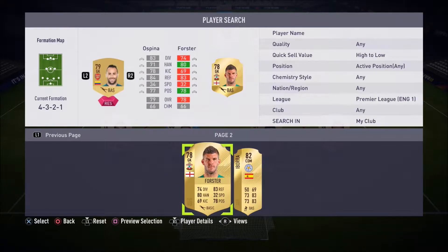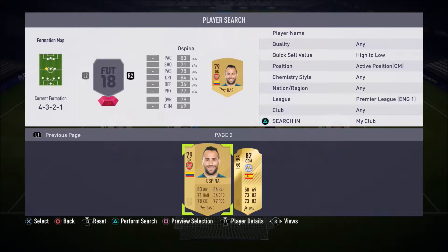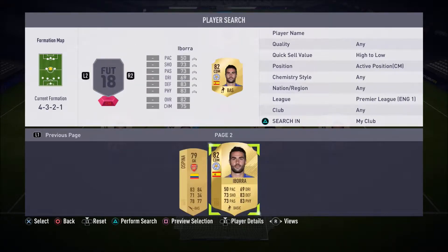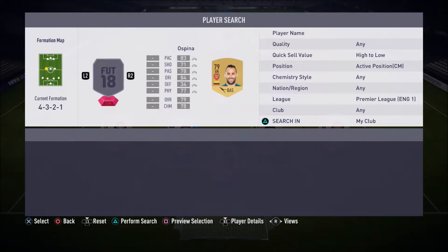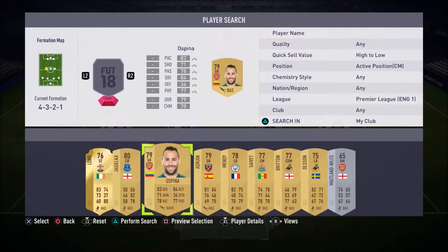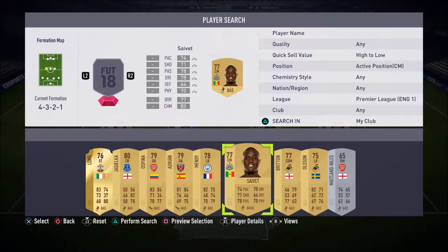I put Otamendi in for Forster. Ospina can go. We've got no centre midfielders - that's our problem at the moment. If I go to centre midfielders - I feel like I'm bringing in Ibora. Do we have any centre midfielders? We've got Save and Britain - are we really that desperate that we're going to play these two?